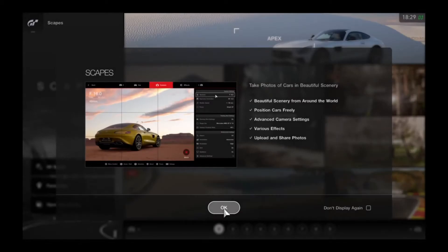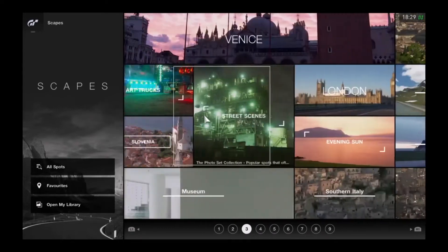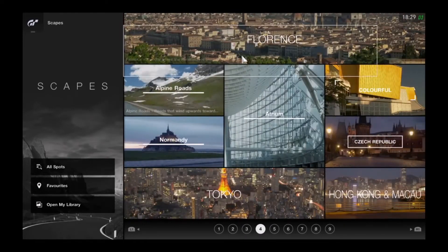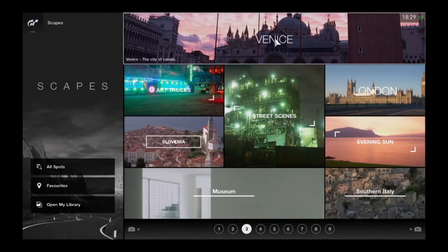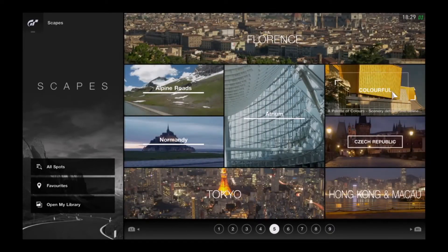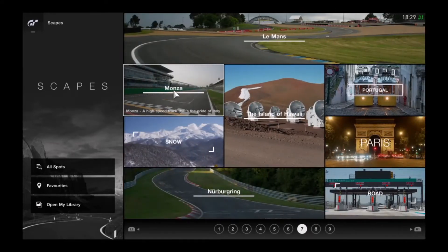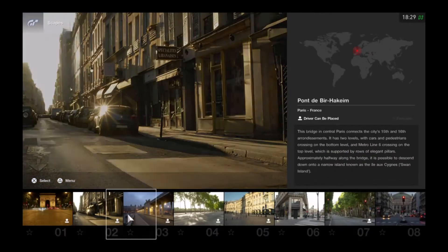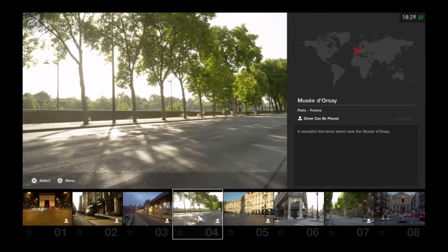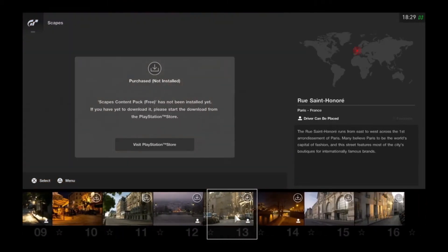Now what I'm going to do is go to Escape like I always do at the end of my videos, and just choose Paris if there is somewhere here. Hmm, where's Paris? Oh, I can't find Paris — I'm sure there is a Paris section. Oh there we go, Paris!